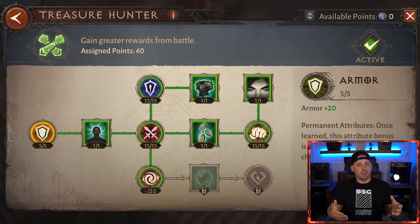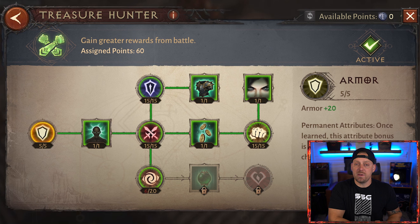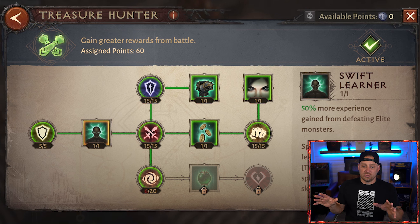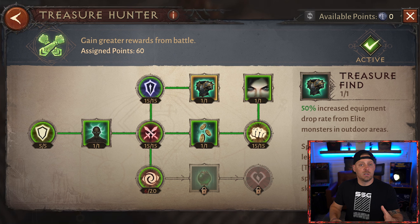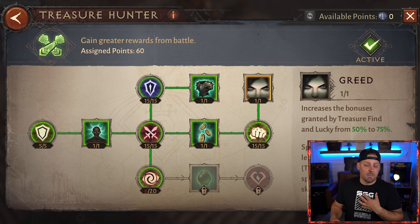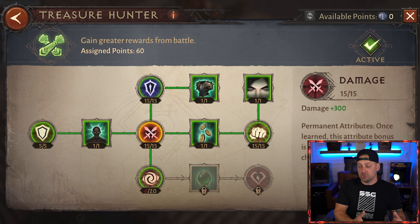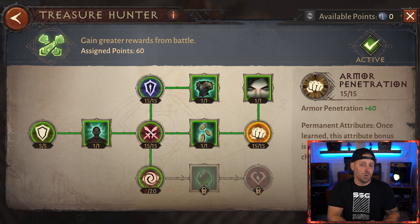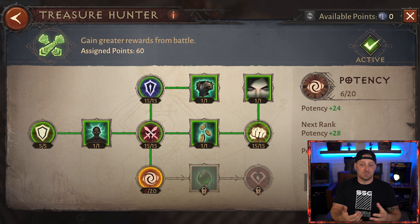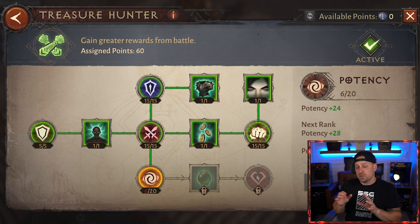For Paragon, the Treasure Hunter tree is being used. I'm not sure about using Treasure Hunter all the way like this — obviously he's looking for rewards as he farms up his character. For me, I'd probably build this more similar to how I built my Barbarian, getting that damage, since you are essentially a tanky damage dealer and you want to deal as much damage as possible. But for this build, it's Treasure Hunter — do as you feel fit when it comes to Paragon.